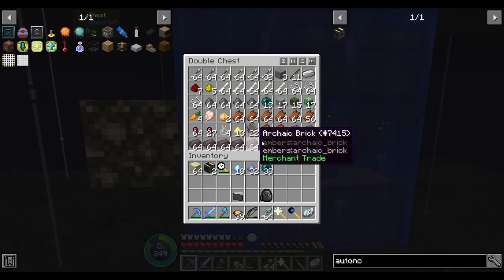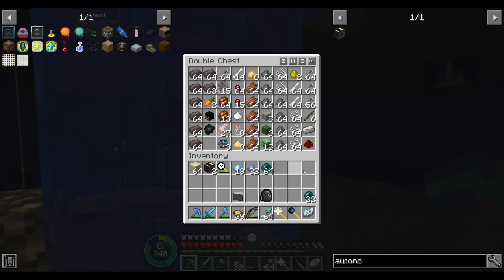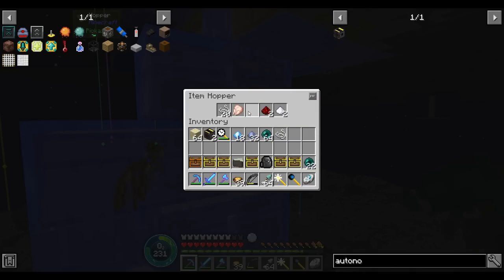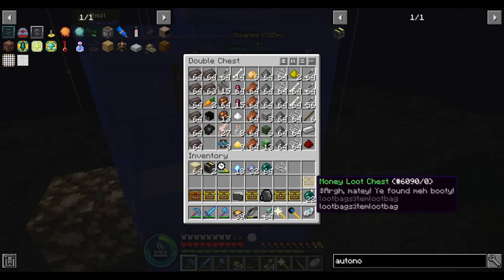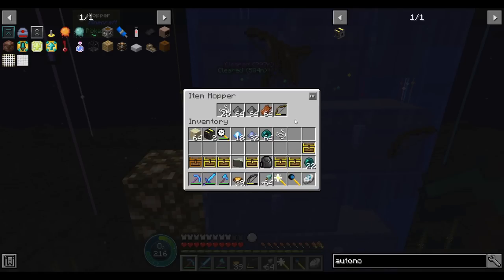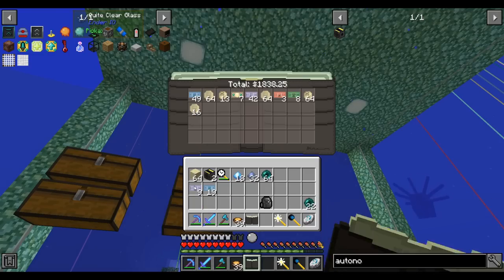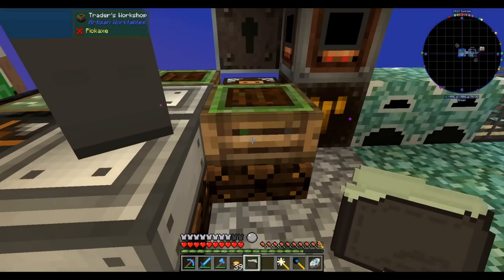Let's grab some ender pearls. I've been manually clearing out bows, too. At some point I'll set up a proper storage system that doesn't pick up bows in the first place. Looks like that's all we got — a hair over a stack of ender pearls. Not too bad. There was a lot of money in those six-ish chests. I had $1,779, and after storing the money I have $2,000 and change — that's like $250 in those six chests. I like it.